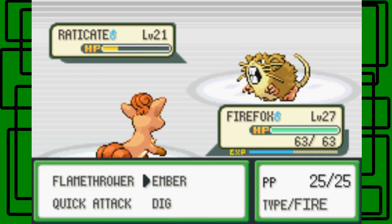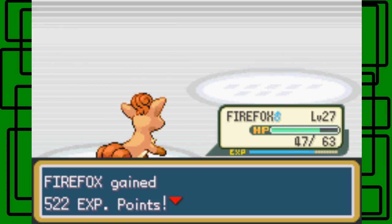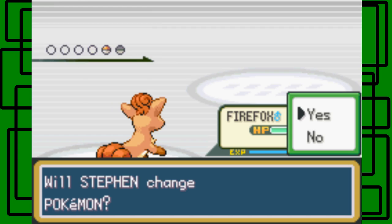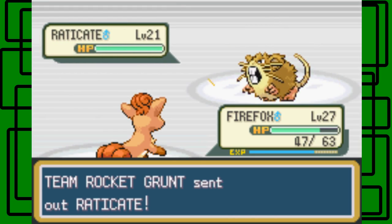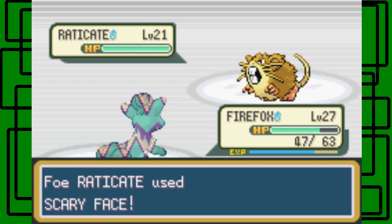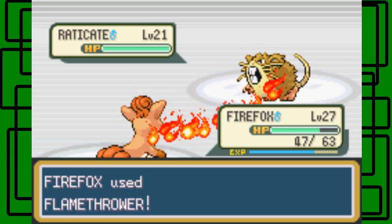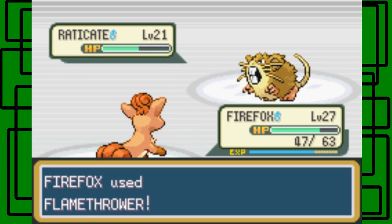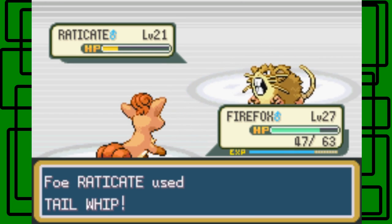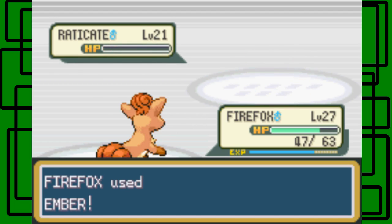Raticate's level 21. Let's go for the Ember and hopefully it'll faint it. It's going to go for Quick Attack. There we go, nice. It's another Raticate. Hopefully this one's still level 21 too. Let's go for another Flamethrower. It's going to use Scary Face to lower Fire Fox's Speed stat by 2. Let's go for the Ember then. It's going to use Tail Whip to lower our Defense stat by 1. As long as this hits and faints it, it doesn't matter. So that's good for us. There we go, nice.